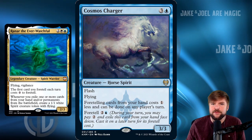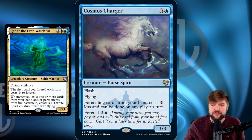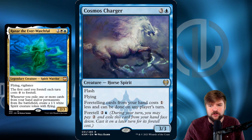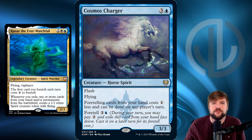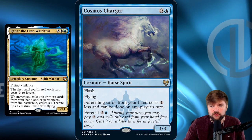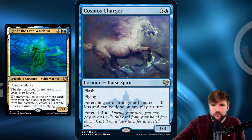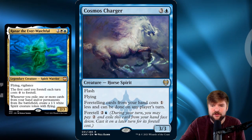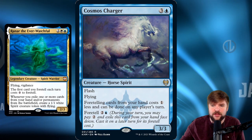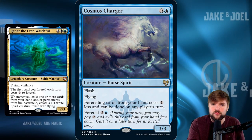Looking at foretell as a mechanic in Commander, we've got this sort of trap card trickery thing happening. You can see in the reminder text on Cosmos Charger: during your turn, you may pay two and exile this card from your hand face down, cast it on a later turn for its foretell cost. So you can't cast it on the same turn it's foretold unless you've got cards like Cosmos Charger changing that rule. With Charger and Raynar both on the battlefield, the first card we foretell each turn is going to cost zero.